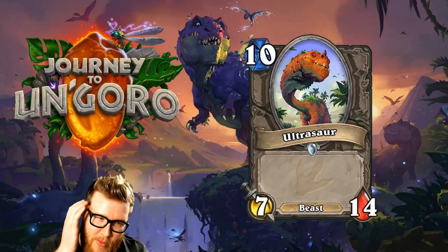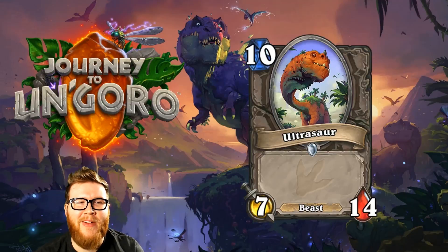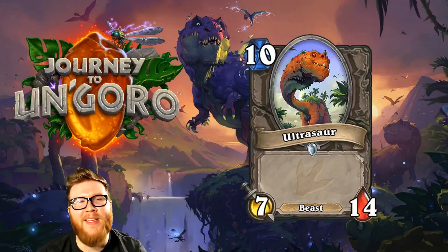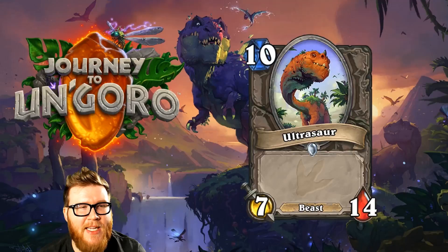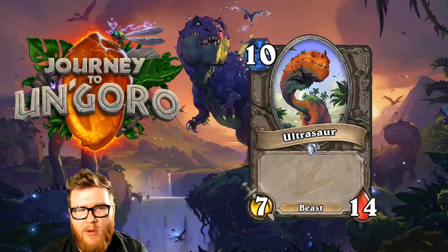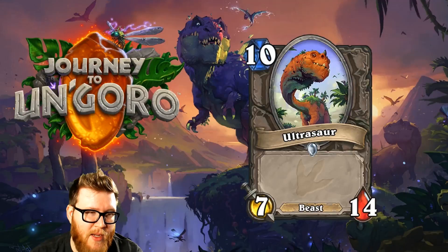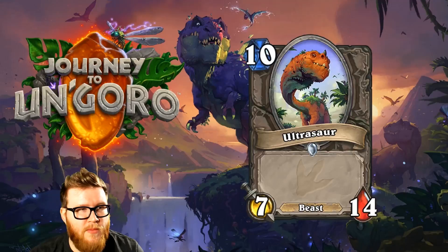Moving on to Ultra Saurok, a 10-mana 7-14 Beast with crazy foreshortened art. Another one of those throwaway vanilla beasts — just a giant body like Faceless Behemoth — that's too expensive and too slow, doesn't impact the board fast enough. I don't even think this will be good in Arena. Just too slow in any given environment. Pretty cool idea, but just one of those throwaway vanilla cards.